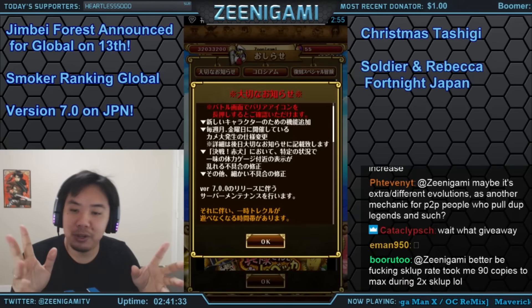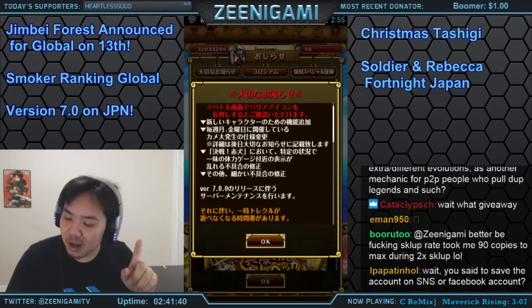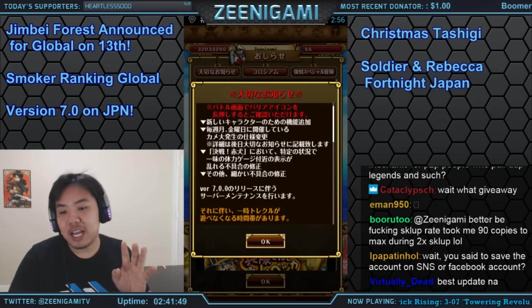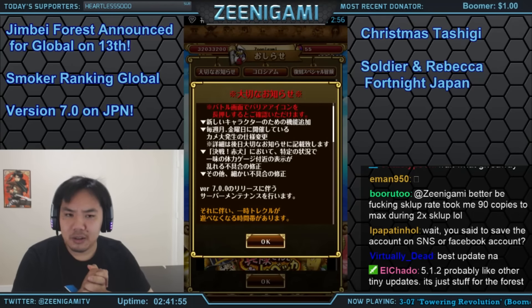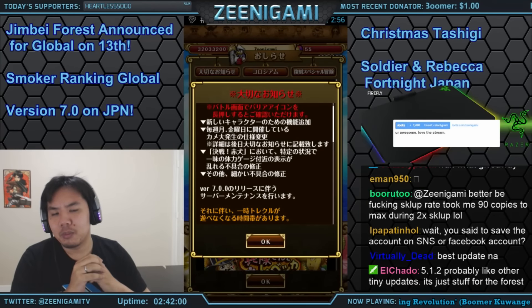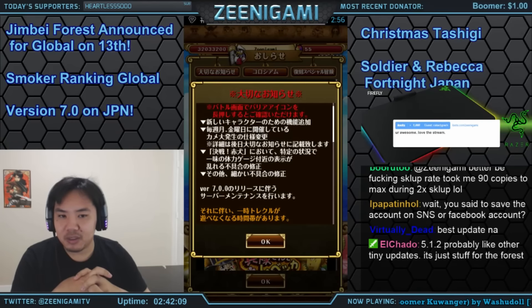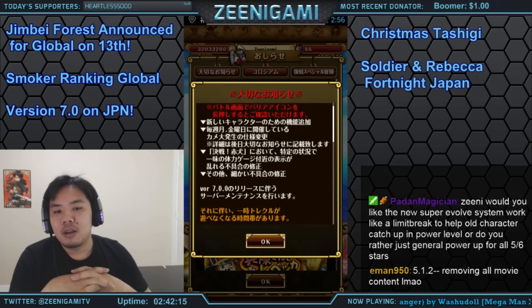On global, Version 5.1.2 is coming out on December 14th. The service will be down at update o'clock to midnight, so make sure you save your account before that happens. It's probably going to be a smaller update — bug fixes and the like, nothing major. Don't get too excited; it's probably not going to be anything shocking.